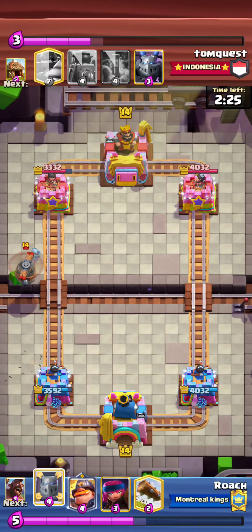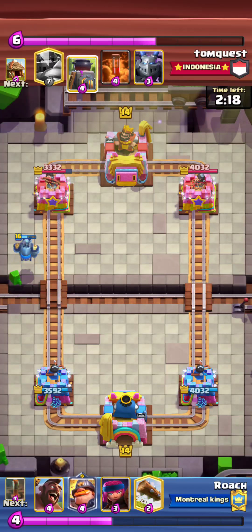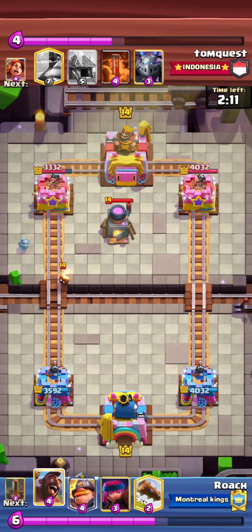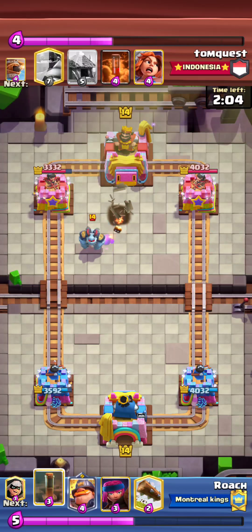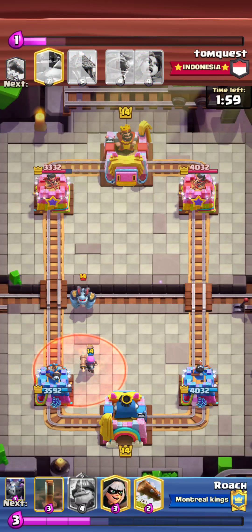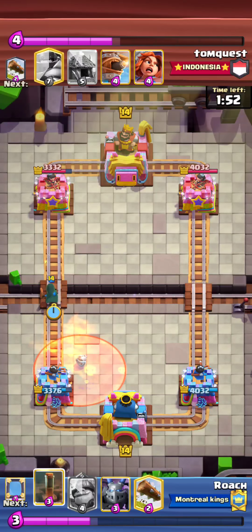Basically it's a hog cycle deck where we're using mighty miner as an anti-tank defense — good against giant or mega knight, things of that nature. For the most part you can consider this a firecracker hog cycle deck. Mirror is op right now, it's awesome.